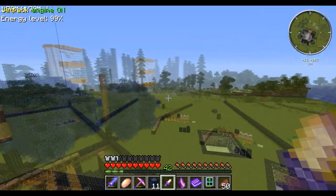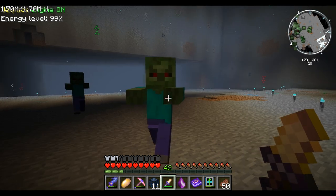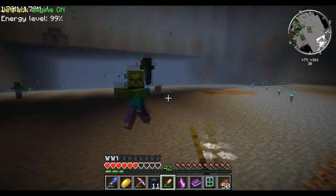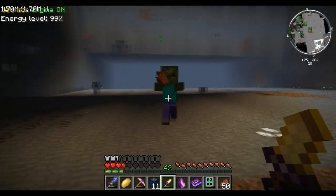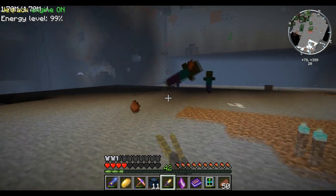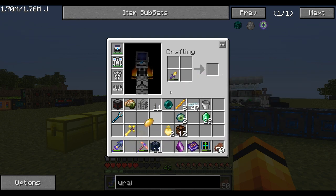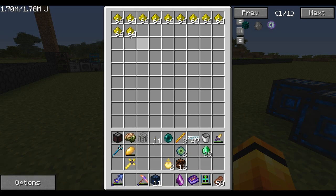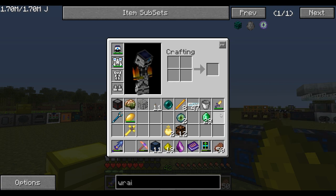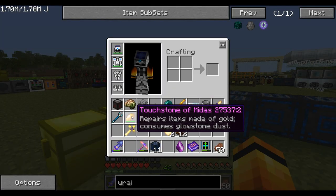I'll go find a mob again. OK, mob time. One hit, two hit - well these are normally two hits anyway. You can see the particle effects on them though. They've got potions on them - I guess that's slowness. Back we go. Let's see if we can recharge this thing now. Nothing happens here. Let's get some glowstone. There we are - look at that, up it goes. That works pretty well actually. Very nice.